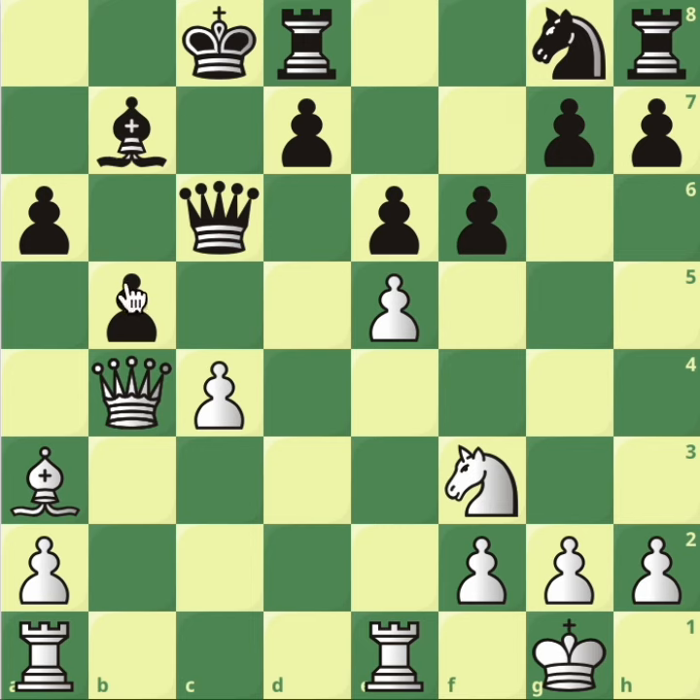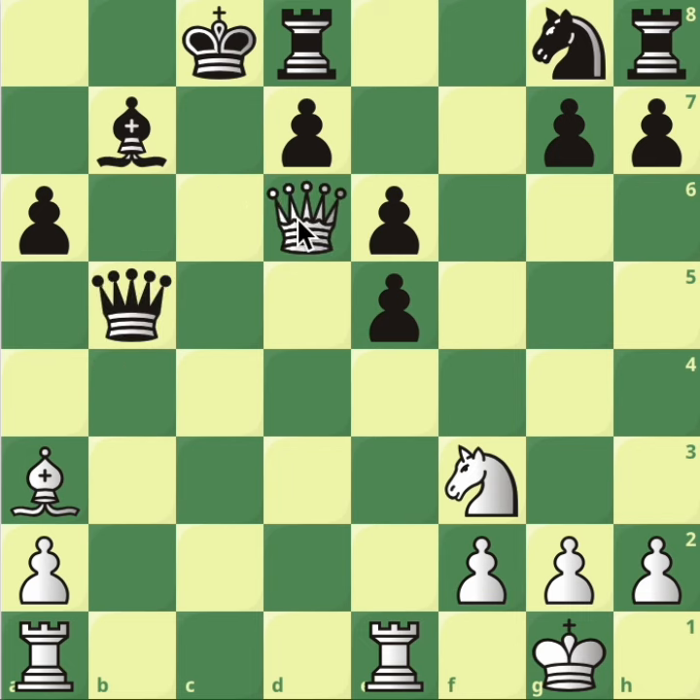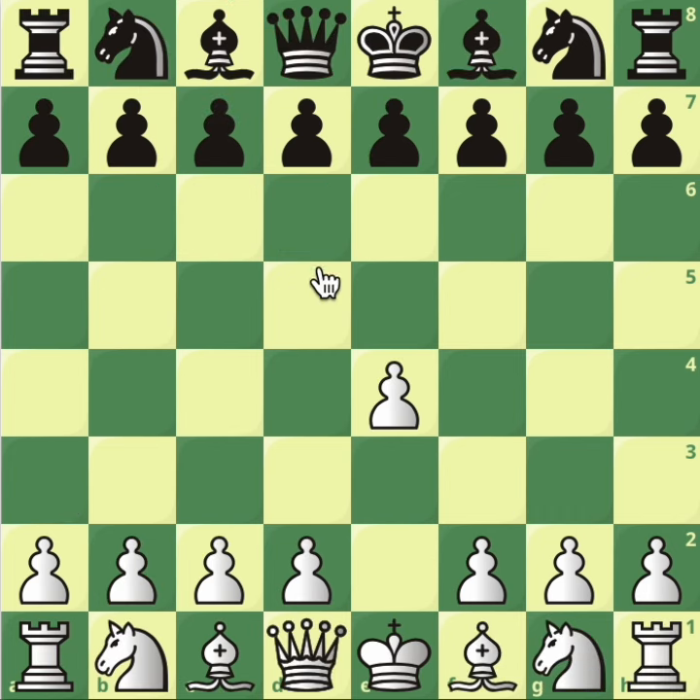Even if black plays the absolute best moves, nothing really helps. You can't take this pawn — that's ridiculous, as you can just recapture. Taking with the pawn is suicide because rook takes the queen. Taking with the queen means queen to d6 threatening check, cutting off any movement of the black king — restraining his freedom. That's the end of the review line.